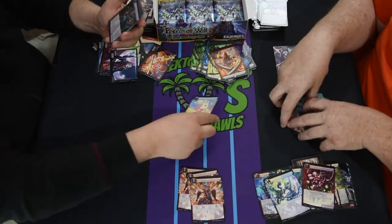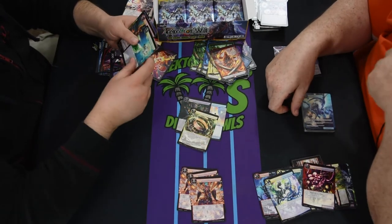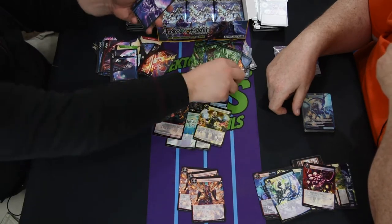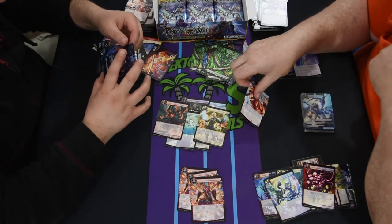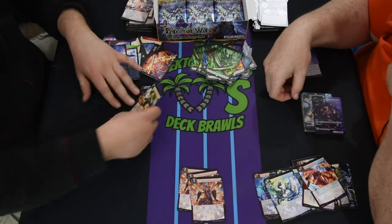Cute blue bunny, angry Cthulhu guy, Soul Ring, Wind Stone, we have a Fire Spear, we have a golden dude, more life points, and more Sacrifice of Words and Memories. And ooh — foil Astroth! Awesome!